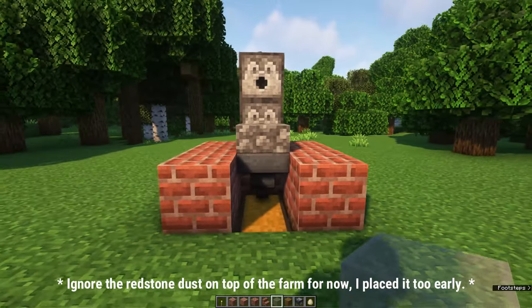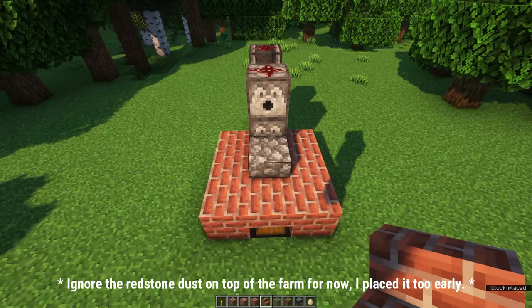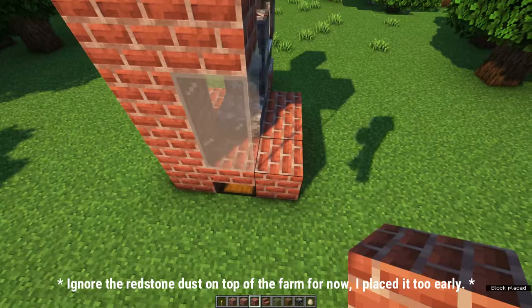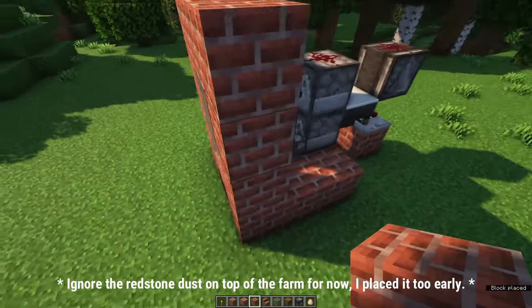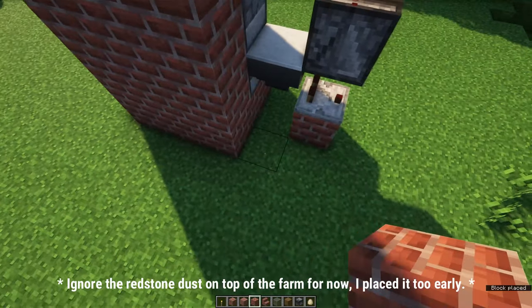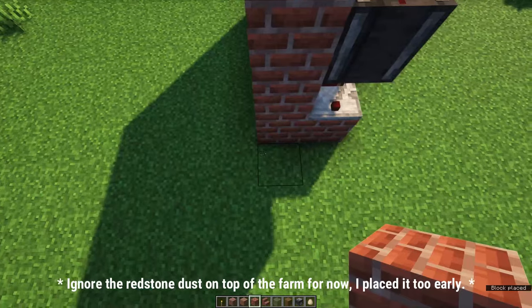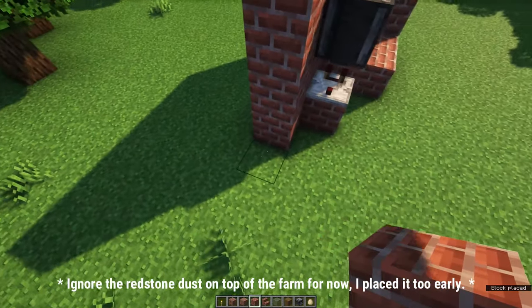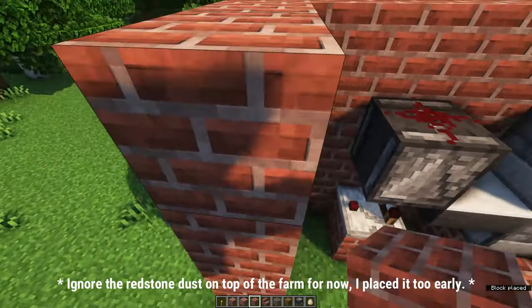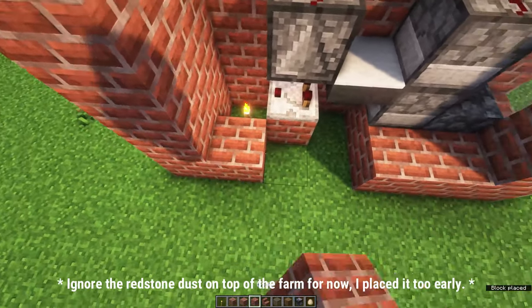Place two light gray stained glass blocks on top of a brick stair at the front. In this way you can see the chickens inside and you can still open your chest. It's now time to surround the farm using brick blocks. Make sure that the building is 3 blocks wide and 7 blocks long, and it should be 4 blocks high. Make sure you place a torch inside because otherwise mobs might be able to spawn, and that's something we don't want.